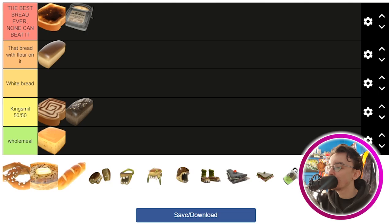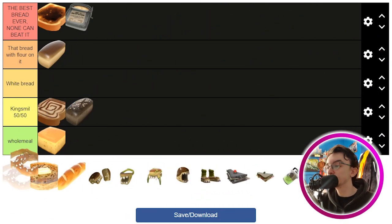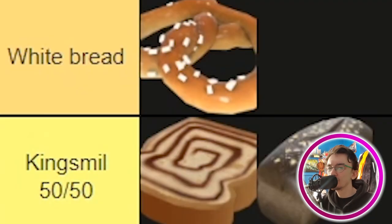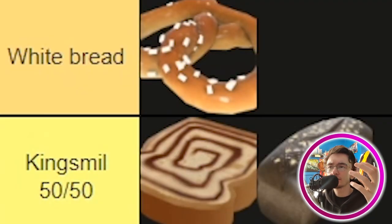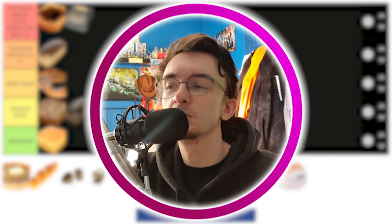Next we have the pretzel. I'm a fan of pretzels, if I'm honest. They're very nice — I do prefer the ones you get hard, like mini pretzels that are like crisps. They're quite nice. Pretzel's good, it's a good all-rounder. Of the bread, it's a nice medium, so I'm putting that in the white bread tier.